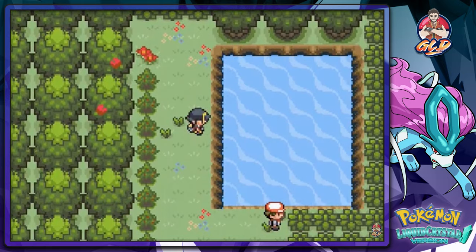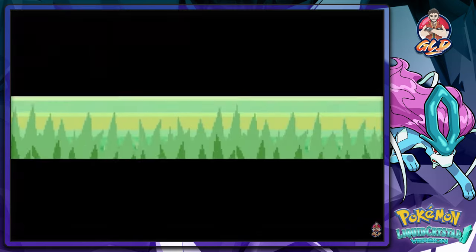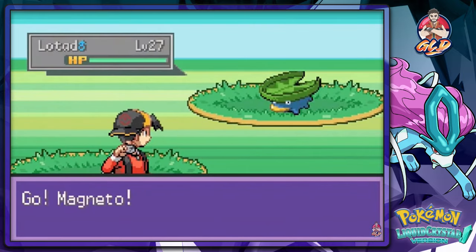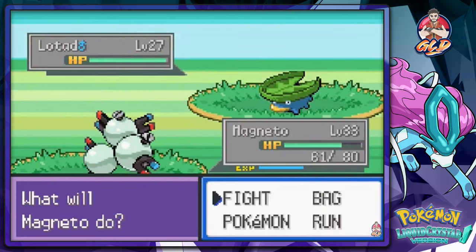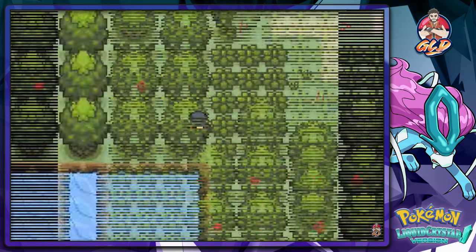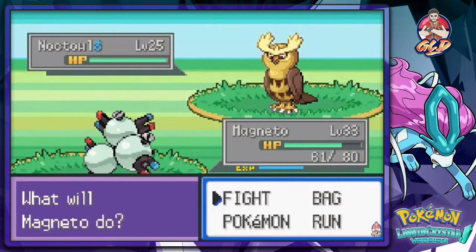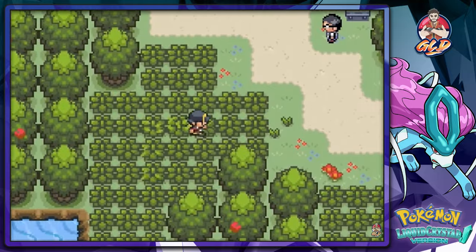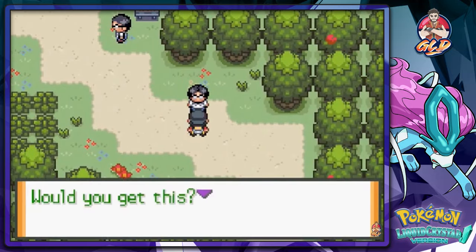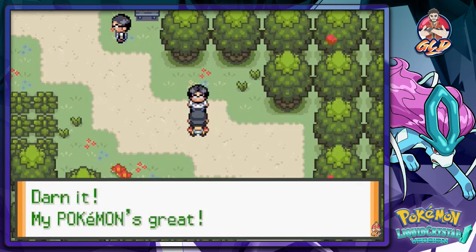I could surf but I kind of want to go through these bushy areas. Look at that — we found a Lotad, a cool Pokemon I would have had back in Sinnoh. Here we go again with another trainer and he has a Noctowl. Let's battle these Super Nerds right here. One of them mentions my rival Silver, saying he made fun of their Pokemon — darn it, their Pokemon are great.